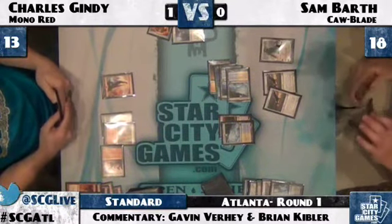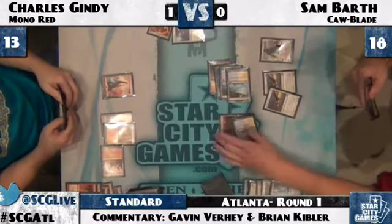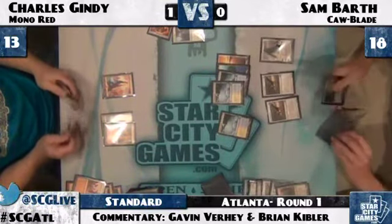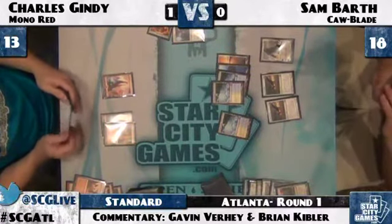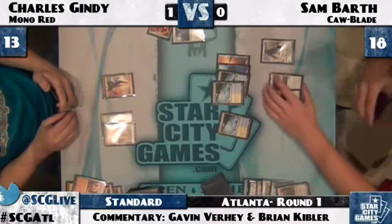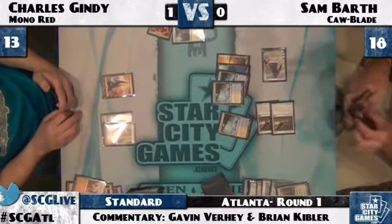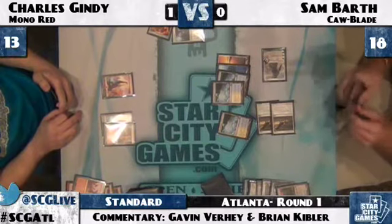Charles passes the turn back to Sam. Sam's going to tap one and Tectonic Edge down that Teetering Peaks, keeping Charles off Hero mana. That's definitely a heads-up play. You don't see Cawblade players being nearly aggressive enough with their Tectonic Edges. One of the advantages of Cawblade is how it is able to be proactive and aggressive — in a situation like this, he's just keeping Charles off being able to cast any of the spells he's really scared of: Hero of Oxid Ridge, being able to cast multiple spells a turn.